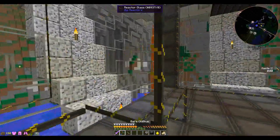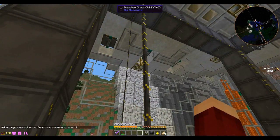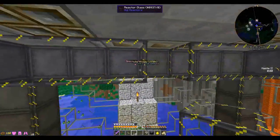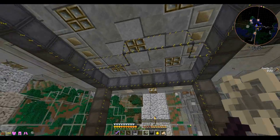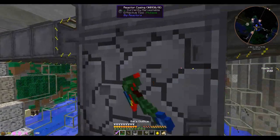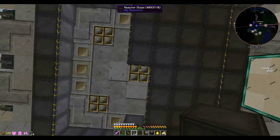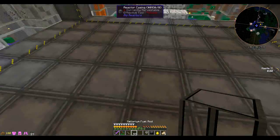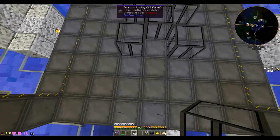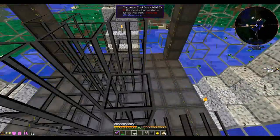We have to go ghetto style, guys. It doesn't really matter how it looks as long as it's functional — no one's ever going to see it, and I will come down here off screen and fix it, I promise. Let's go ahead and put in the fuel rods. I think we're just going to do this for now and then expand later. Hopefully we'll have enough fuel rods — we're really low on resources when it comes to steel.